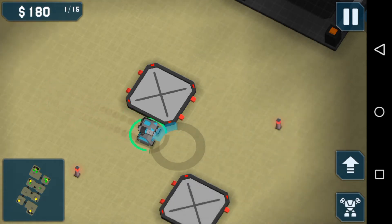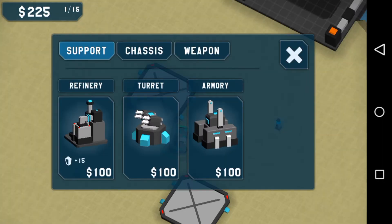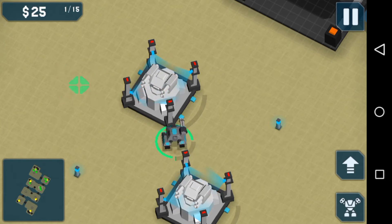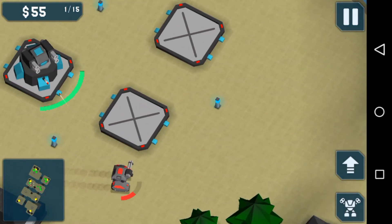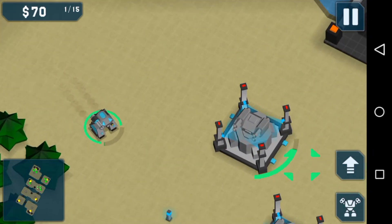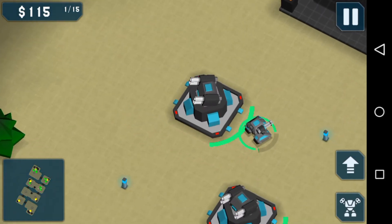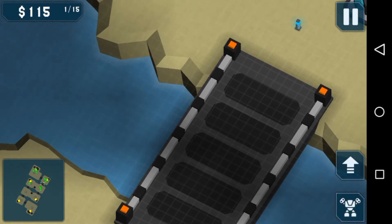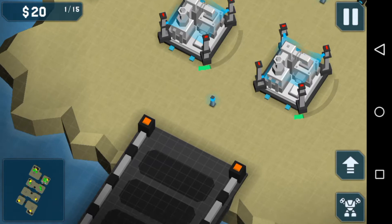Nice, I thought it was a draw. Nice, two turrets, here we go. We have an enemy — I need to retreat. There we go, need to sell this one just to have another refinery.